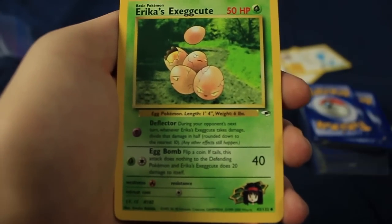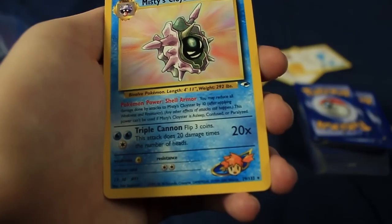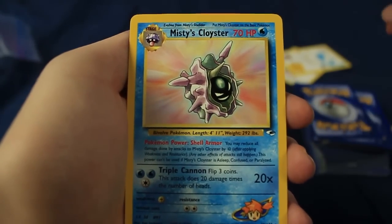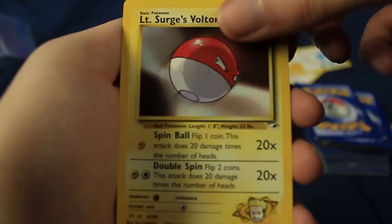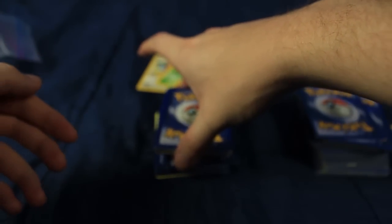We have Erica's Ivysaur, Erica's Exeggcute. Misty's Cloyster — another Rare. Heck yeah. Misty's Shellder — just a common. Lieutenant Surge's Voltorb.